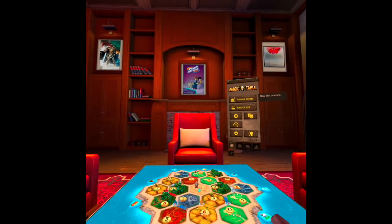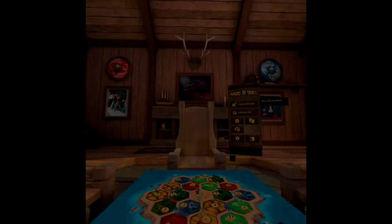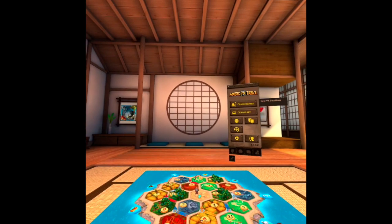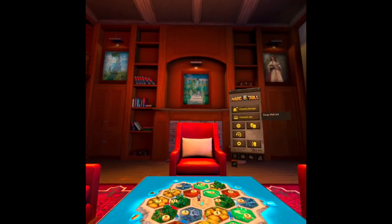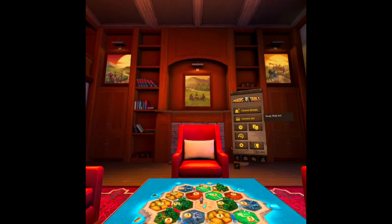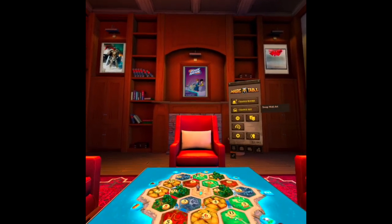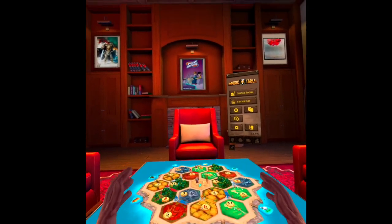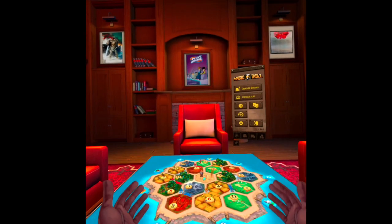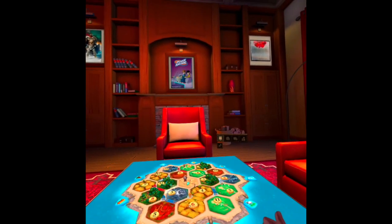Anyway, I wanted to show you guys — we're in this room, but if we want to, we can actually change and play in a different room. We have three different rooms to choose from, and we can also change the art on the walls to make it a little different. It doesn't matter much because you're going to be looking at the board most of the time, but I like that it's available. All I can see is my hands — I can't see the rest of my body, but that's fine.